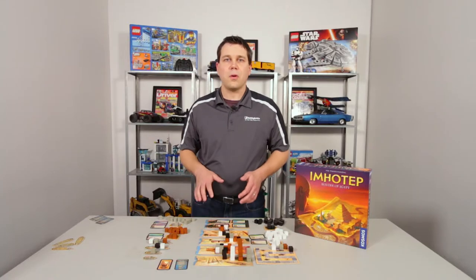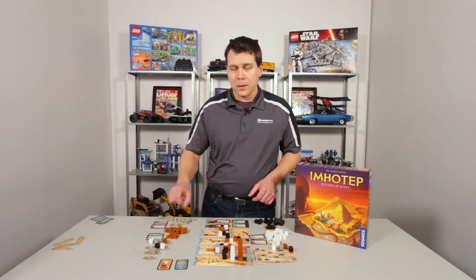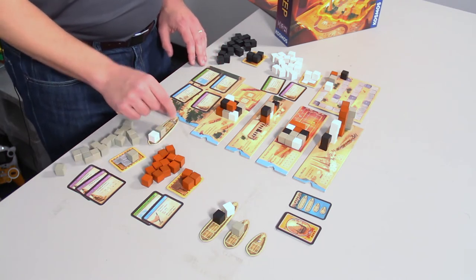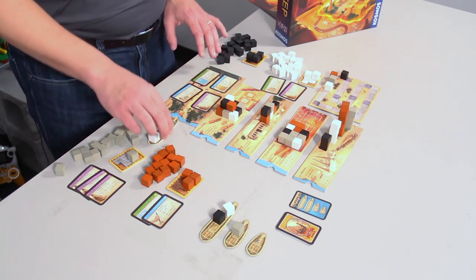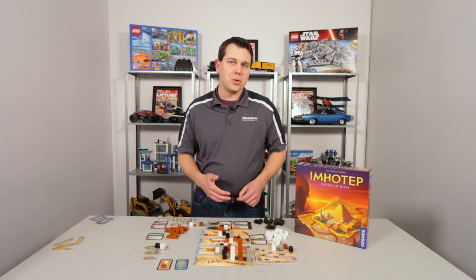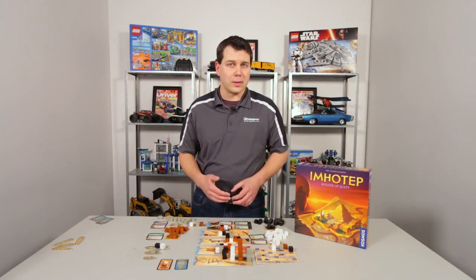I wanted to give you a brief overview of what each of the different locations does when you land there. If somebody was to take this boat and ship it to the marketplace, they just lock it into the dock. The brown player would get the first pick of any card they want, then the gray person would get to pick one, and then the white player. You're trying to collect sets of statues or other cards that give you special abilities or victory points at the end of the game.